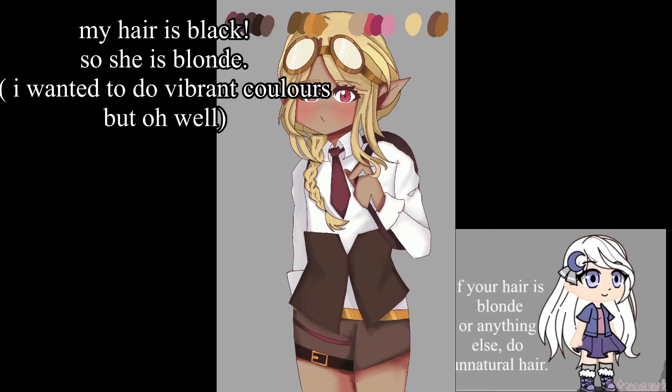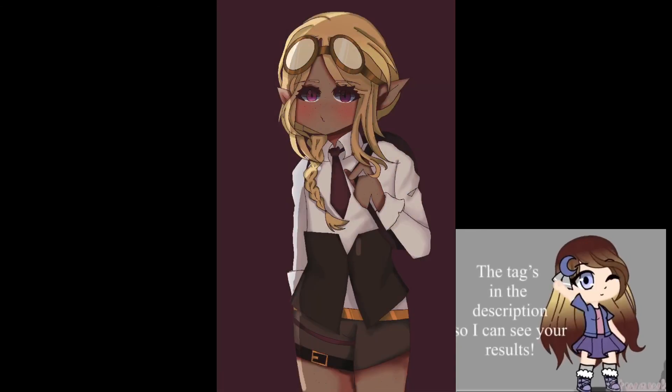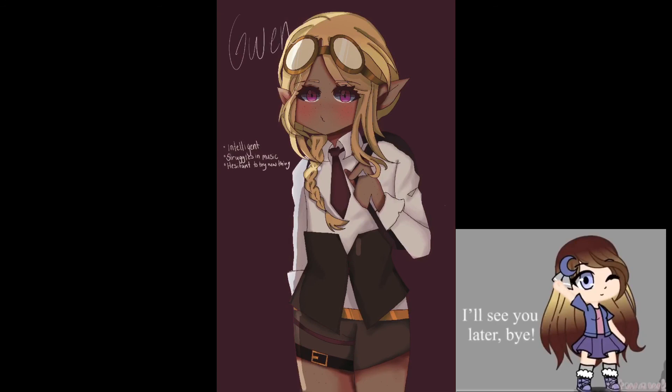Last, hair colors. If your hair color is blonde, do brown. If your hair is black, do blonde. If your hair is brown or anything else, do unnatural hair. Well, now your OC is finished! The tags are in the description for you to show your results. I'll see you later, bye!